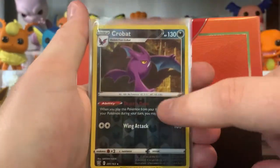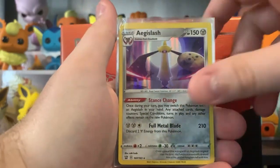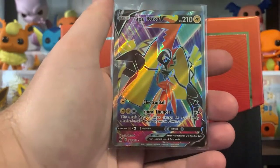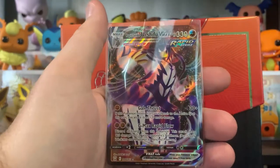So from that first box, we got the Crobat Reverse Rare, the Houndoom Reverse Rare, Aegislash Hollow, Octillery Hollow, the Tyranitar V, the Tapu Koko Full Art V, and then the Rapid Strike Urshifu VMAX. Now we're going to open the Rapid Strike Elite Trainer box.